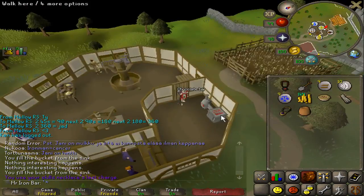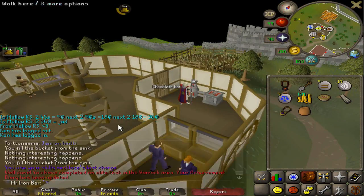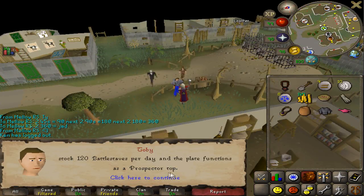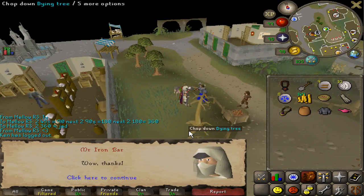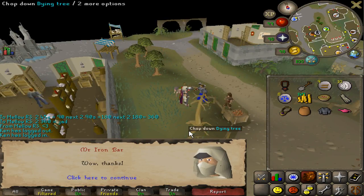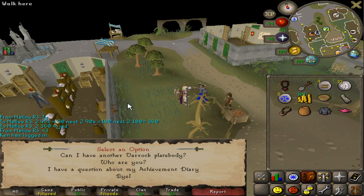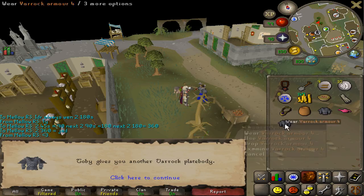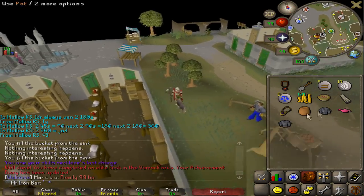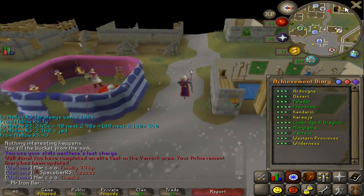All tasks completed in Varrock! 120 battlestaffs a day, and when I smelt bars up to rune traditionally I have an extra chance to get an extra bar from my aura, though I'll probably never use that since blast furnace is so much faster. This also counts for the prospector body. Five diaries done — that's the elite. Maybe I'll finish the rest later when I get these stats up over time.